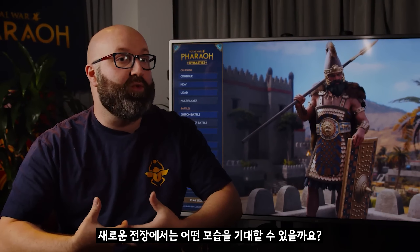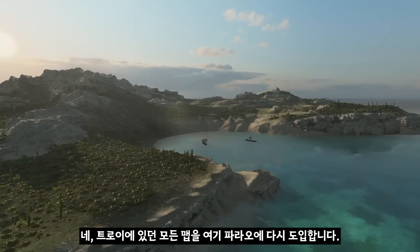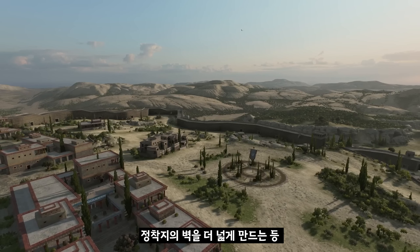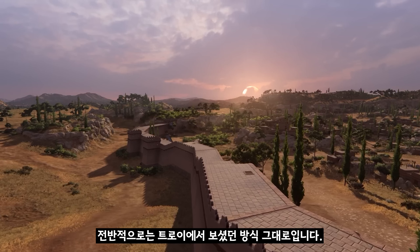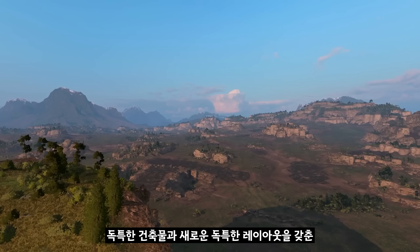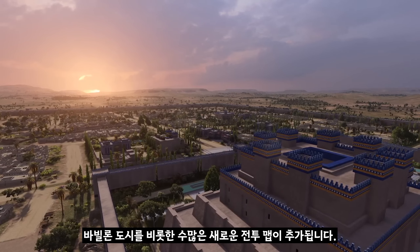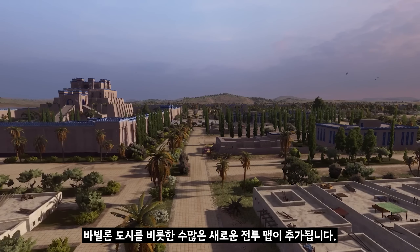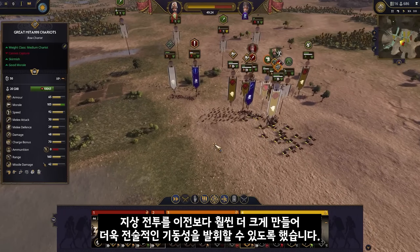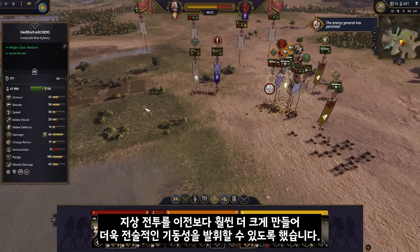Troy had some absolutely beautiful battle maps, as did Mesopotamia. We are reintroducing all the maps from Troy into Pharaoh, slightly reworked to fit the Pharaoh framework with new victory points and wider settlement walls. For Mesopotamian regions we are adding a ton of new battle maps, including the city of Babylon itself with its unique architecture and layout. We are also making land battles a lot larger than before to allow for even more tactical outmaneuvering, which players enjoy in this slower-paced gameplay.